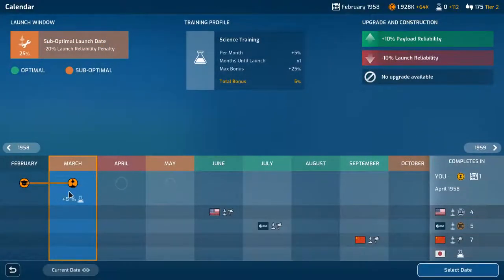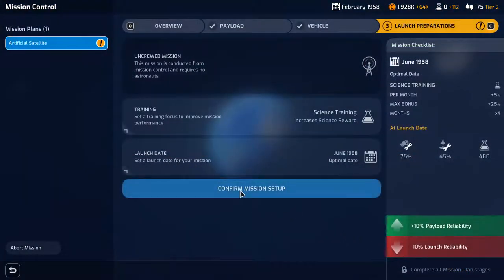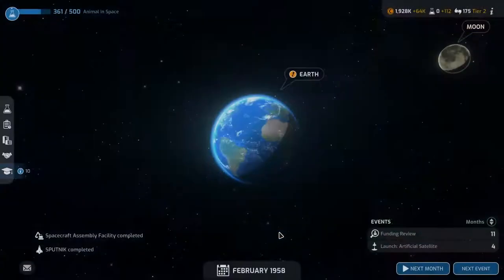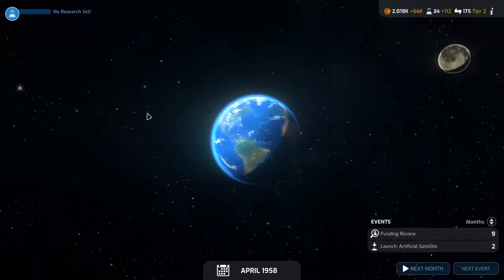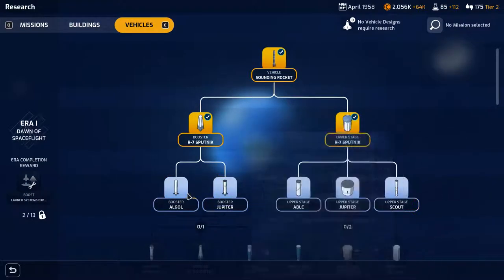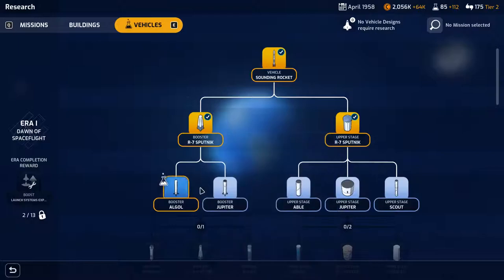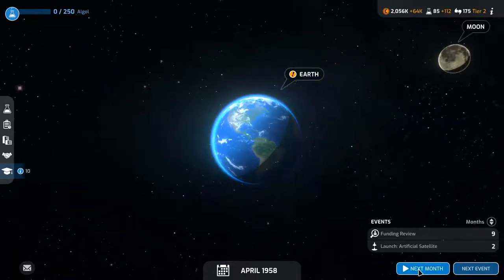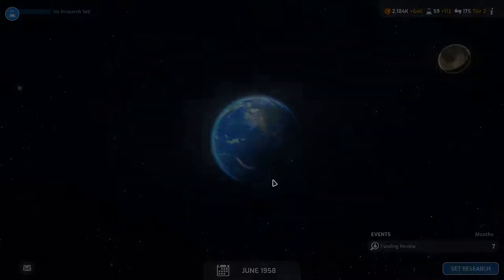Launch date — that's bad. I'd actually wait till June and go up at the same time as the Americans. It's three or four months away but that's okay. Confirm — go to solar system. We're doing research and stuff. Launch artificial satellite — animal in space is now done. We'll go with the Algol for this.